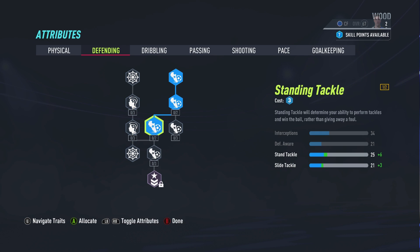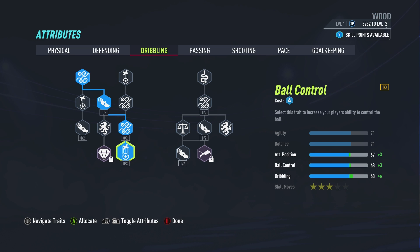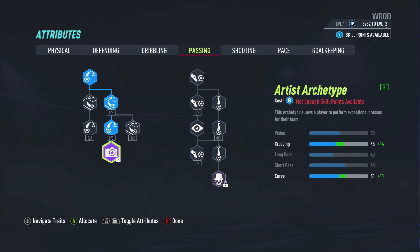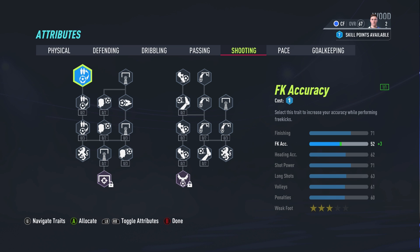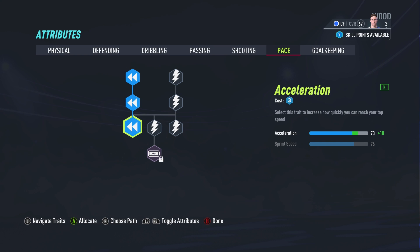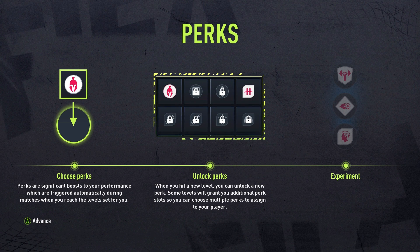The first thing I need to talk about is the new way of improving your player this year — it is the skill trees. You gain skill points by leveling up. As you can see in the top right corner, we are level one, 3000 XP away from level two. We start with seven skill points. I'm not putting them into anything just yet because I wasn't sure which skill tree to explore first. And you might notice there are a couple in there for weak foot — so finally, we will not be stuck on a one star weak foot because we start with a three star weak foot this year.